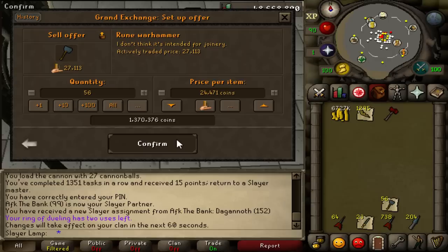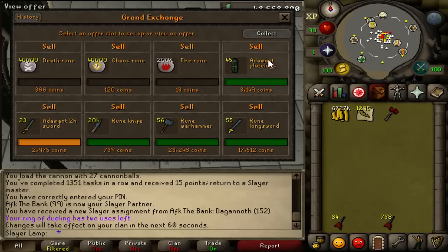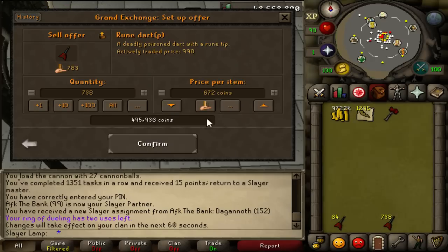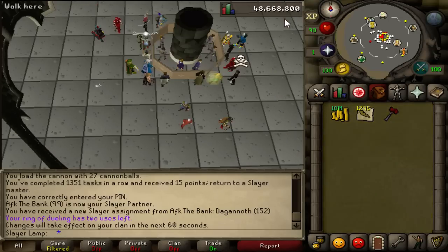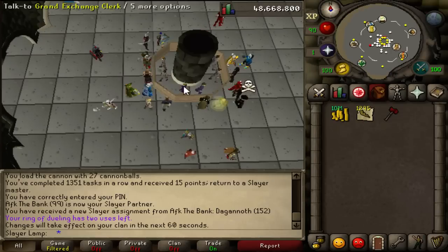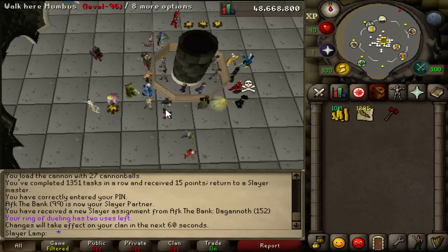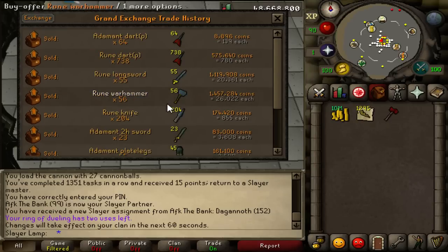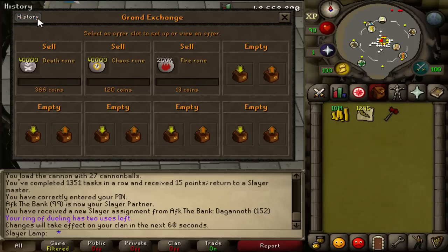Primordial Boots are like 27 mil — I'm gonna buy them once I get 30 mil again. I also sold 300k cannonballs, but I'll say the total at the end of the video once I get 99 Slayer. Let me calculate how much I paid for the Dragon Warhammer. Let me check the exchange history — trade history. Can I see both sell and buy history mixed together? How do you do that?